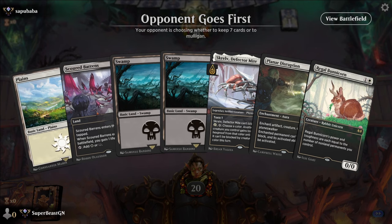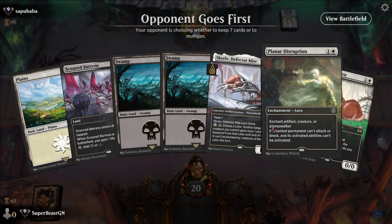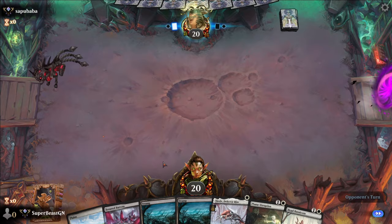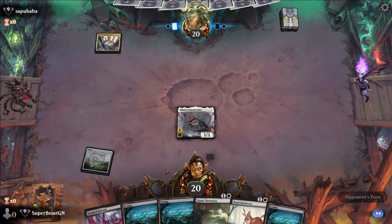We can wait to play the barons. We got Skrelv on turn one. Bunny on turn two, or Planar Disruption depending on if they play a creature or not. They're going first — doesn't look like mono red. Skrelv on turn one — we went second, not really good.